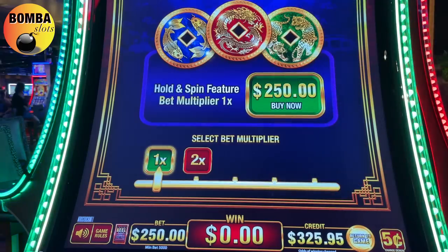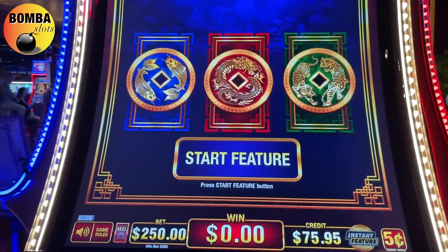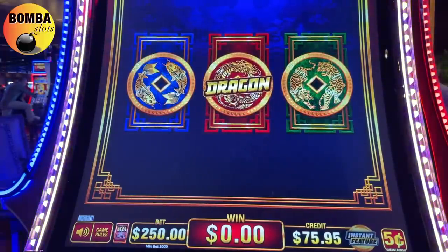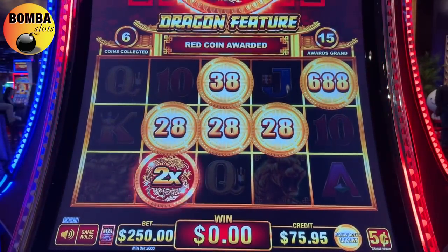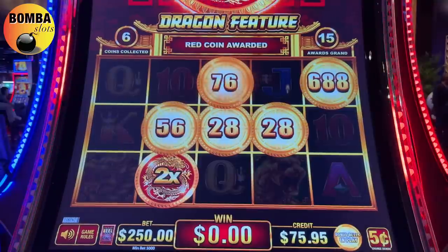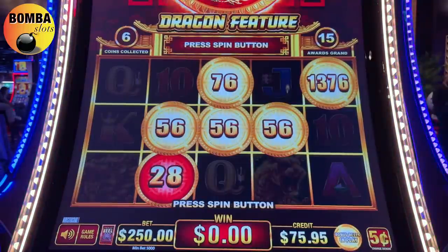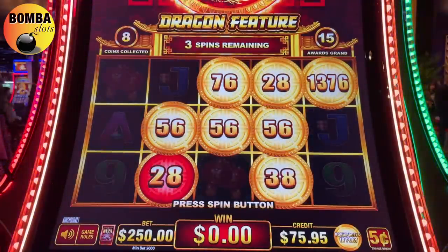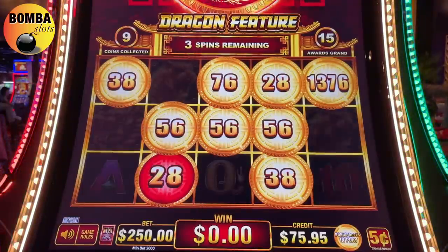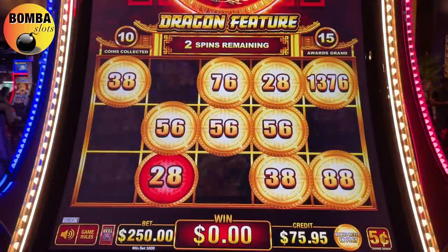Let's do it again! Come on, all three - we got the dragon. This could be hurtful guys. 688 can help us - if we could multiply that 18 times we might break even. Giving me 28 credits and 38 credits on 250 bets - this might hurt a little guys. We need a red one in a big way.